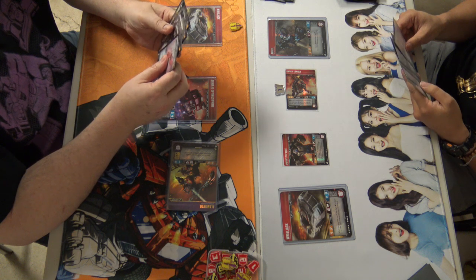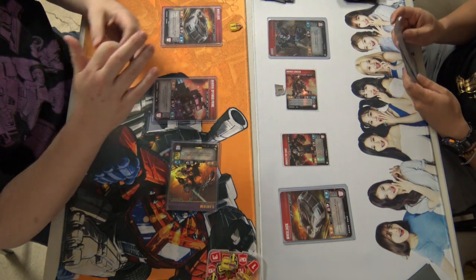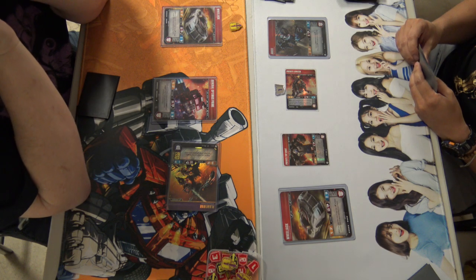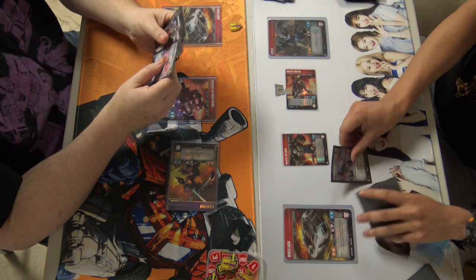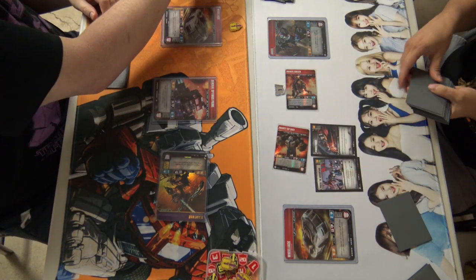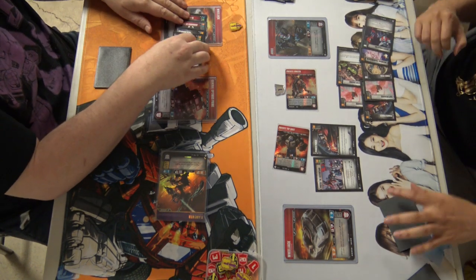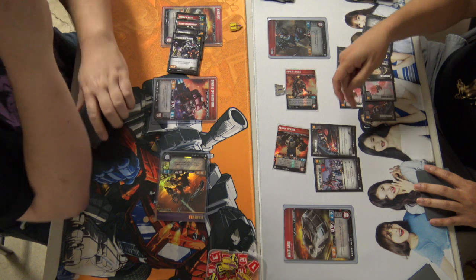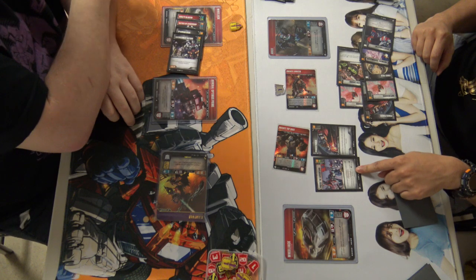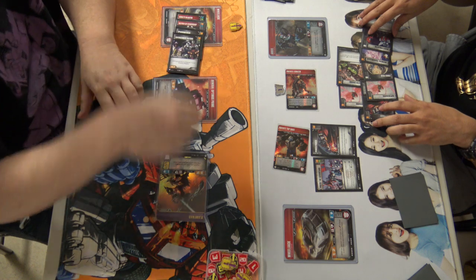Flipping Top Shot, and Jason is debating what he's going to do. He did flip Top Shot but is probably debating on loading him up — and he is, with a Press the Advantage and a Power Punch. Getting in for huge damage here. The Press the Advantage also hurts Flame War because she's a Decepticon, so she does lose minus two. Getting in for nine, blocking one, so he's going to be taking eight damage onto Flame War.